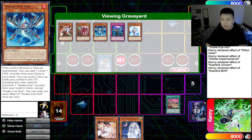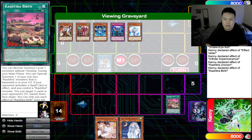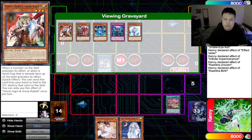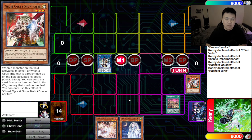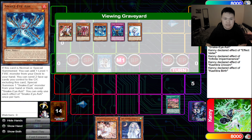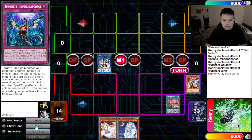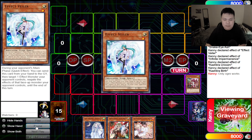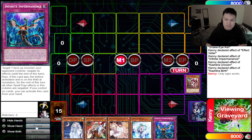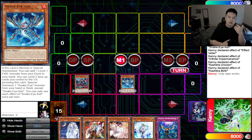Most players are just going to end right there because it plays around almost every single hand trap. This is a little suspect because if they pass and you don't play Ghost Ogre, you're a bit screwed. But once they actually use Cash Tier Birth, you can Ghost Ogre it and they'll just pass on IP with nothing on field. It also stops the chance that they go into Promethean Princess, summon back Snake Eye Ash, and do anything further.